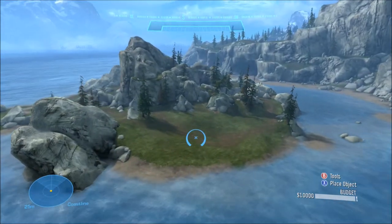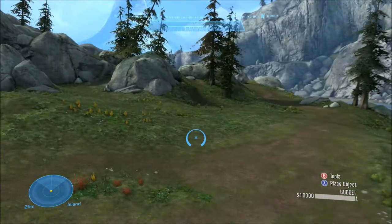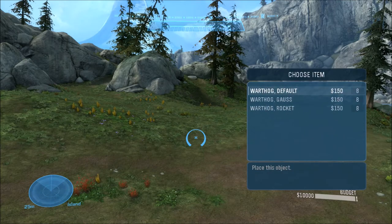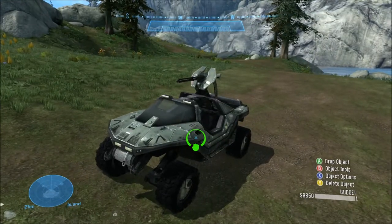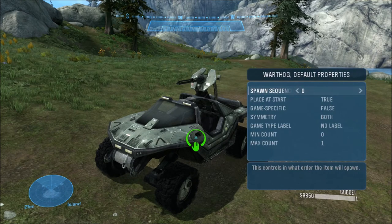We're gonna come down onto this island, and what we're gonna do is go down to Vehicles. We are going to spawn a Warthog. I don't think it matters what kind of Warthog it is, just as long as it's a Warthog. We're gonna place that, and we're gonna go to Advanced, which is hit X.